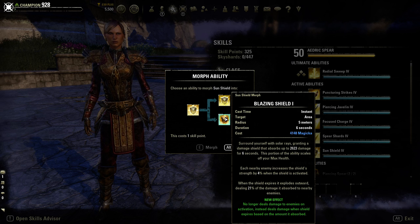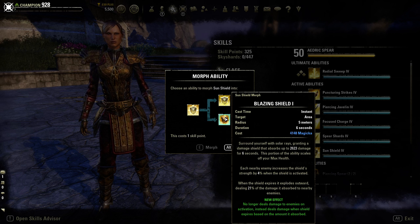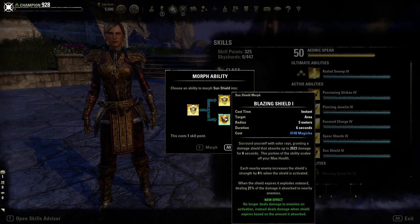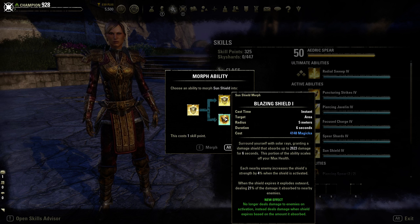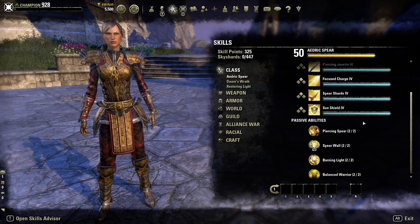The Blazing Shield morph still provides a six-second health-scaled shield where nearby enemies increase shield strength by 4% each. The key difference is when the shield expires it explodes outward, dealing a percentage of the damage it absorbed back to nearby enemies. With a 15k shield you can deal roughly 5-10k back, especially when you proc Burning Light from any of these abilities.